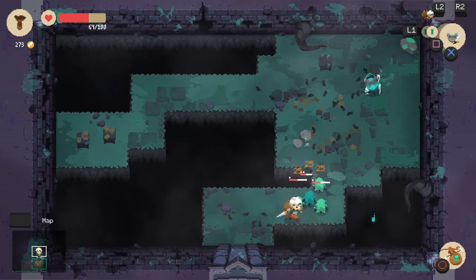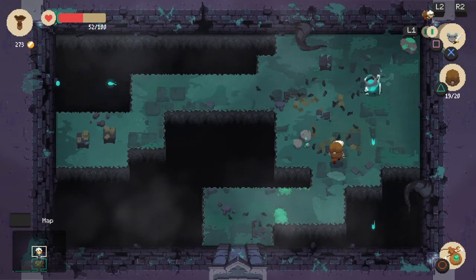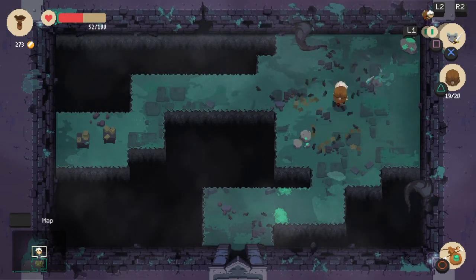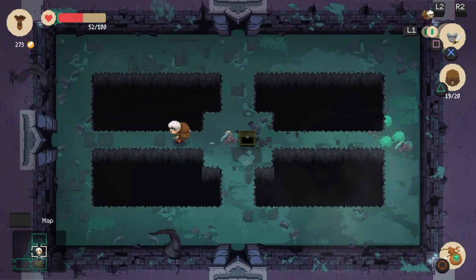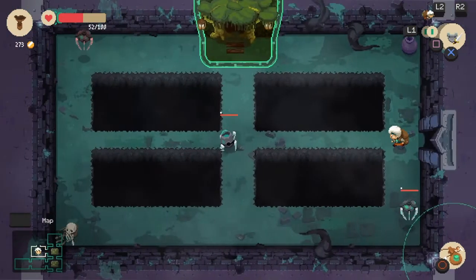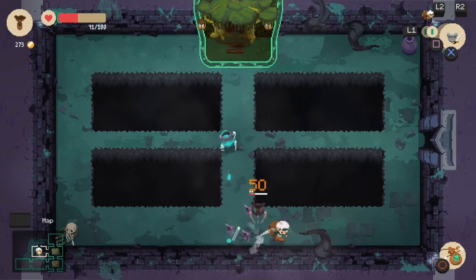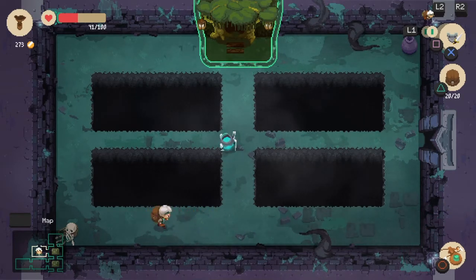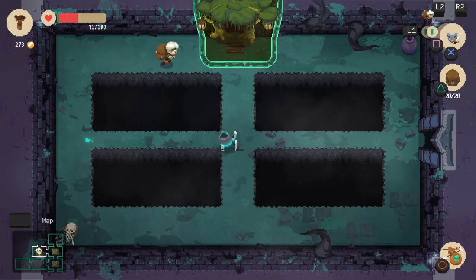I noticed we could have gone left - I'll go left after we finish this room. Boom boom boom, I like the noises it makes. Let's go down to the left. I'm always afraid I can walk off the edge and die. Maybe this is the entrance to the forest dungeon we weren't allowed to go to. Gotta be careful, I have no more healing potions.